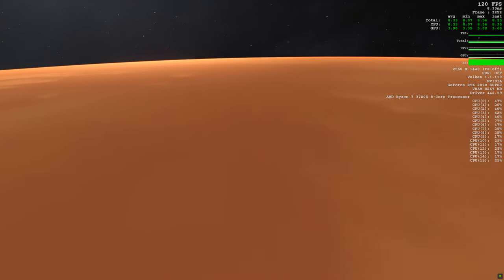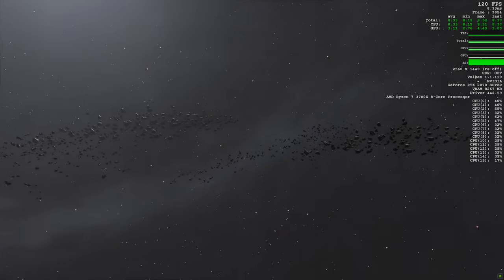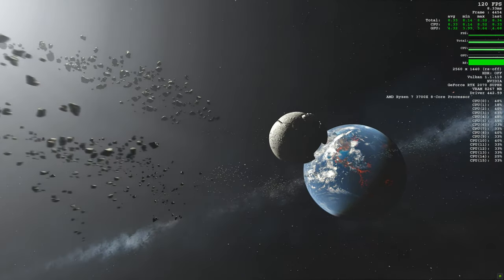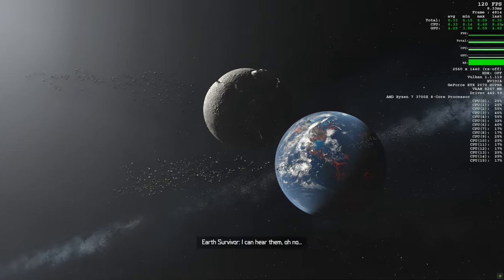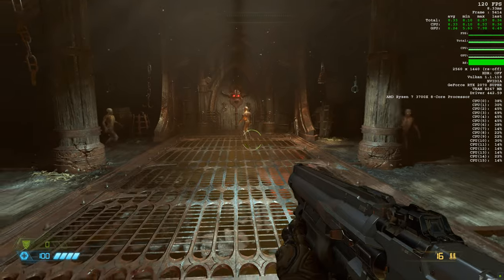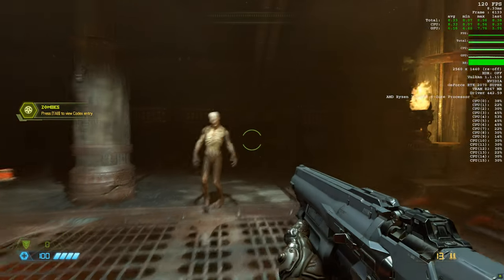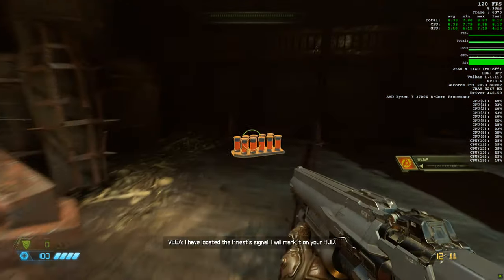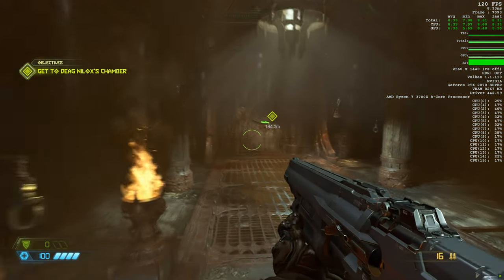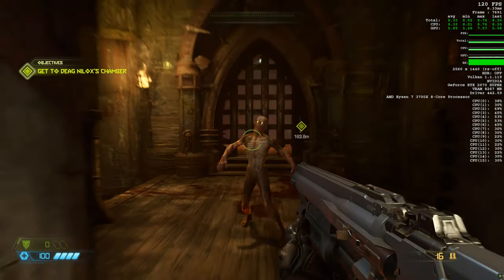Hello everyone and welcome to Doom Eternal on PC. As you can see, we are running at 1440p resolution with everything on Ultra Nightmare settings, and we are running with our RTX 2070 Super. We've got a 120 FPS cap — being modest, we are running a 144 Hz monitor, but let's try it with the 120 FPS cap. We're getting a nice stable frame rate.